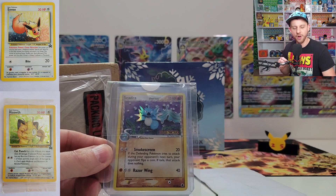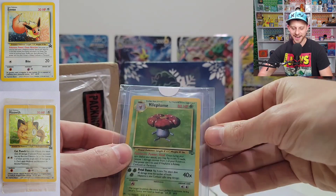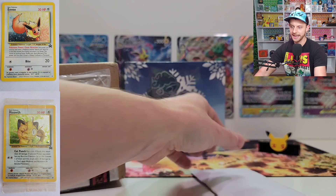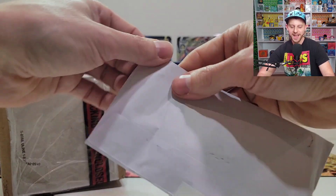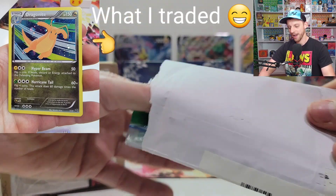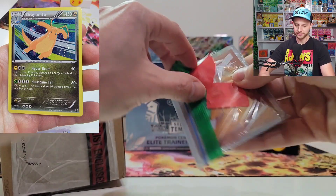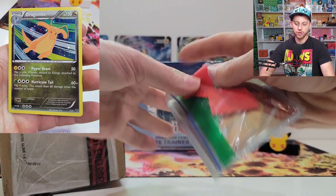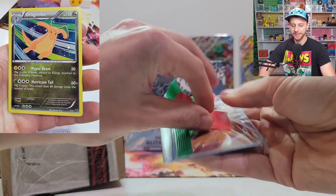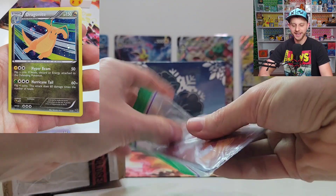This is what they call a reverse holo for sets back then, and they've got a stamp on it. So the Dragon Frontiers Seedra and a holographic Vileplume Jungle. I totally forgot what I traded him. The other one is from Steve. Chances are I traded him some Dragonites — he is always looking for Dragonites. I'll have to go back and message both Mason and Steve to see what I traded off. I totally forgot, and I promise I'm not making this up. This has been sitting in my possession for like two weeks now.